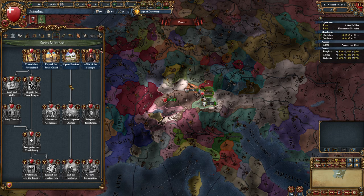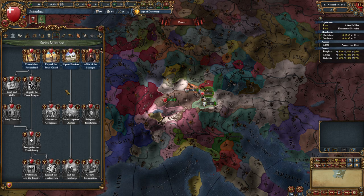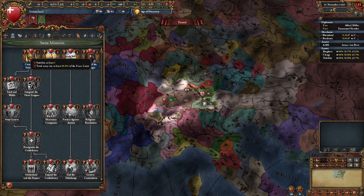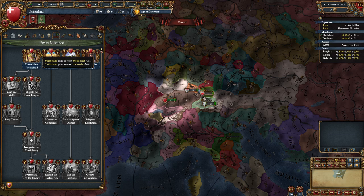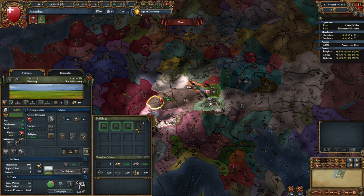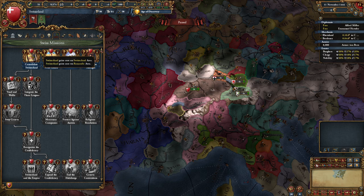Let's have a look at the mission tree of Switzerland. It's pretty small, but the first thing is to consolidate Switzerland - we need stability of at least one and 90% of our force limit. When we do this we get cores on the Switzerland area and the Romandí area. We get cores on everything so we can take it all for almost nothing. Then when we do this, we need to conquer from Savoy and we get six base development in Vaud and Valais.